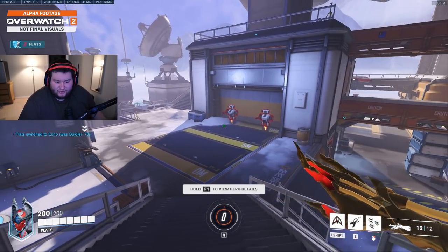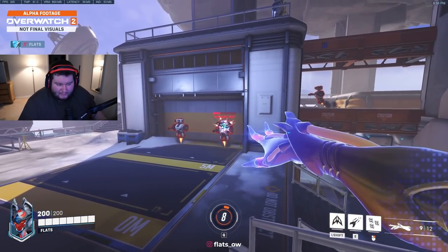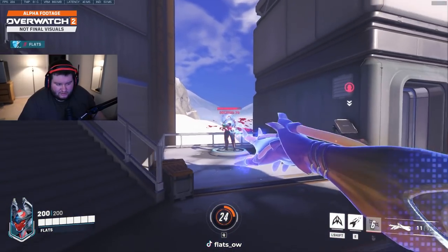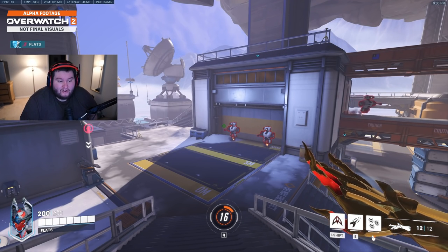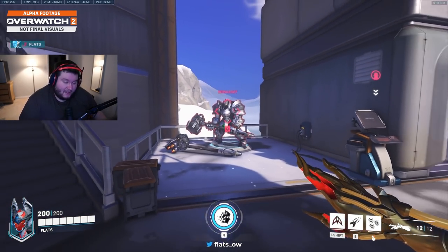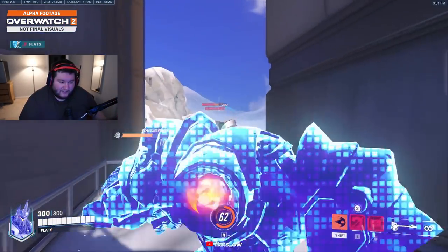Echo got tuned down quite a bit. Her left click has less ammo, which changes the way her ultimate works. Echo beam went from 200 to 175. An Echo duplicate has a maximum health of 300 — so when I copied this Reinhardt who has 650 HP, I only have 300 HP. That's why you can't abuse Echo to have multiple tanks on the field at a time.